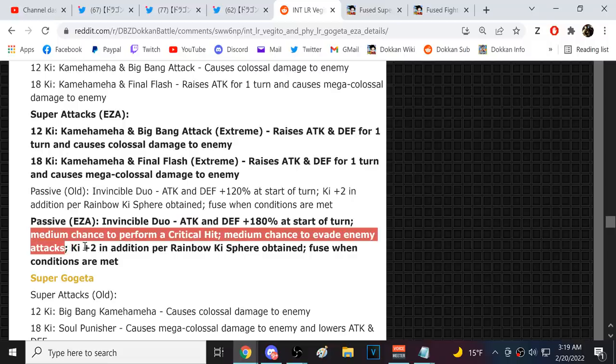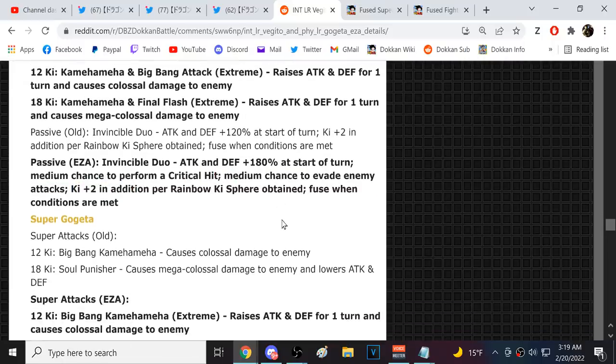I think they could have done a little bit better. I'd say just get rid of the crit completely and give them a 50% chance to dodge — I'd like the units better for sure. An extra two key per rainbow key sphere — solid.